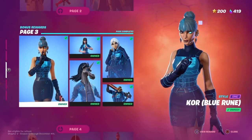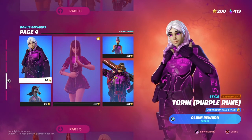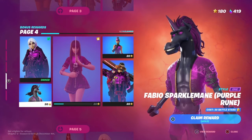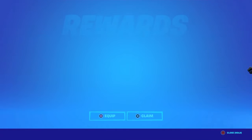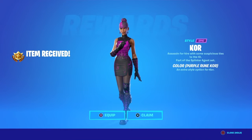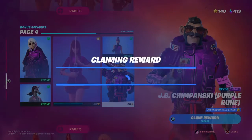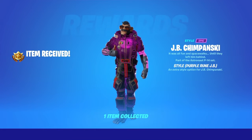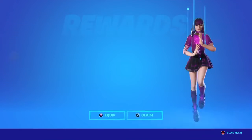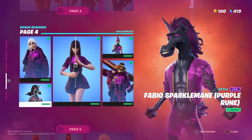Now we're on to page four — the purple rune edit styles for the battle pass skins. This is the purple rune edit style for Tauren, this is the purple rune edit style for Fabio, and this is the purple rune edit style for Core. Her eye changed too — her right eye changed. Then we have the purple rune itself for JB Chimpanski, and here we have Charlotte. Everything on page four is unlocked, and we now have 100 battle stars left.